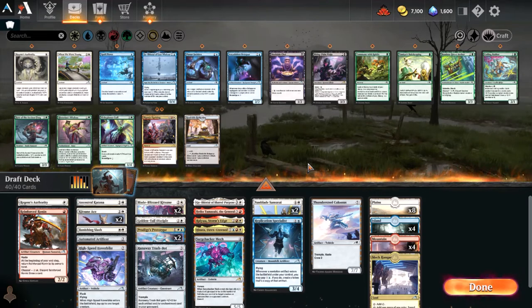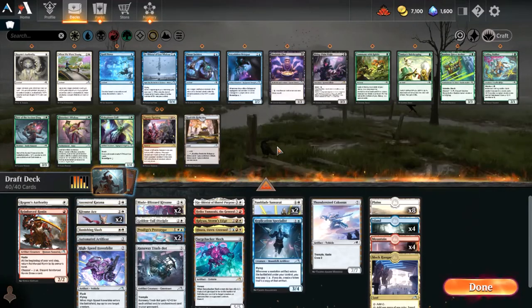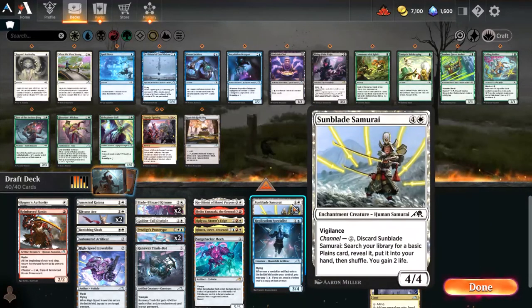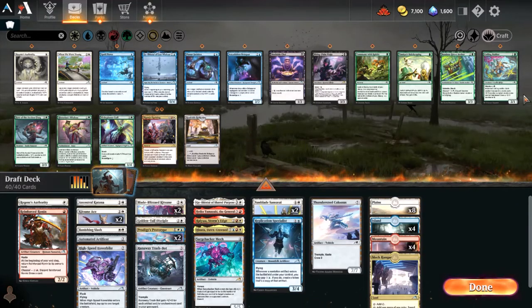Just jumping to the end of deck building - the AI wanted me to go all in on the Samurai and play both copies of Uprising. But generally speaking, I think Prototype is just a stronger card in a vacuum. And the fact that I have some pilot and vehicle synergies going on here, I decided to make that swap. Also running Mech Hanger over one of the generic basic lands, so we are going a little heavier blue. They just wanted me to splash for Hinata and Replicant Specialist, but honestly I think this gives me a stronger deck overall. We're going to give it a shot.